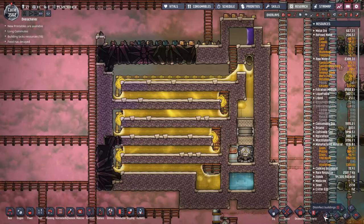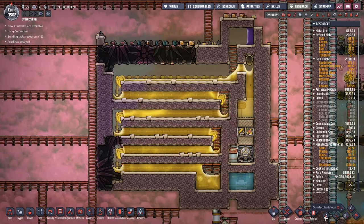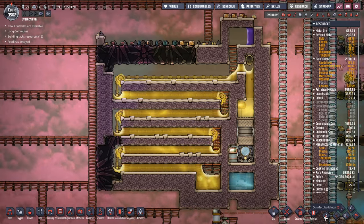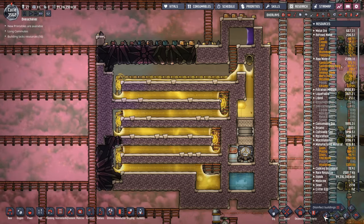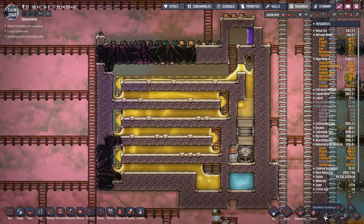We're back with some more Oxygen Not Included and we're putting together a little list today. How long it is, I don't know. I haven't decided what I'm going to put in it all the way. It'll be in the description though, so you'll know yourselves. What we're going through today is all the nice big large contraptions you can build that can technically help out your colony.